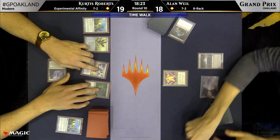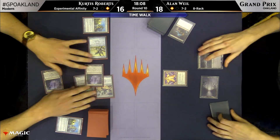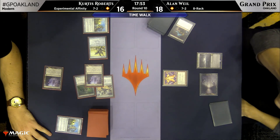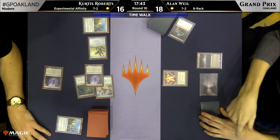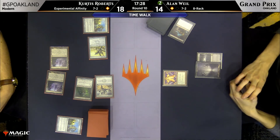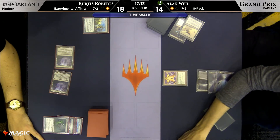He has a Wrench Mine in his hand — wait, that must be a Shrieking Affliction, right? Target opponent discards a card. I'll admit I'm a little surprised — I would not keep that in either. Raven's Crime does the same job at half the cost. Against Affinity, I think the artifact clause might come into play kind of often. Probably you should not keep Wrench Mine against Affinity from a Rack deck — that just seems like a thing.